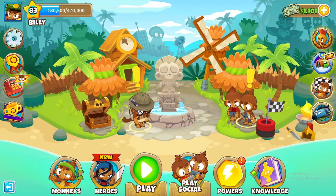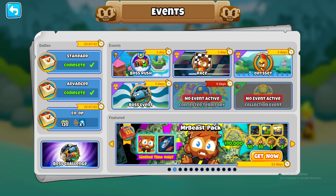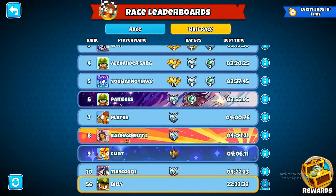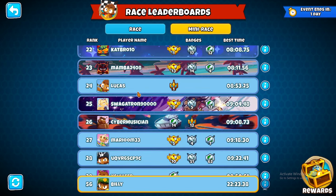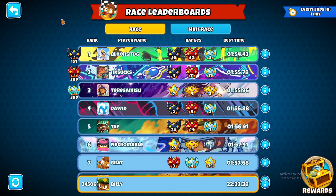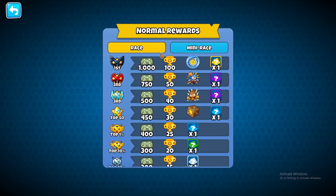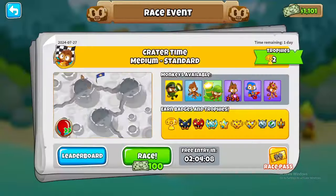Another way: always do your dailies — your standard, your advanced, maybe your co-op — and do your race. Just do your race, it's good. It gets you pretty high on the leaderboard. The rewards are good because top 10 is 300, top 25 is 200, then 150. As long as you play you're basically gonna get it.